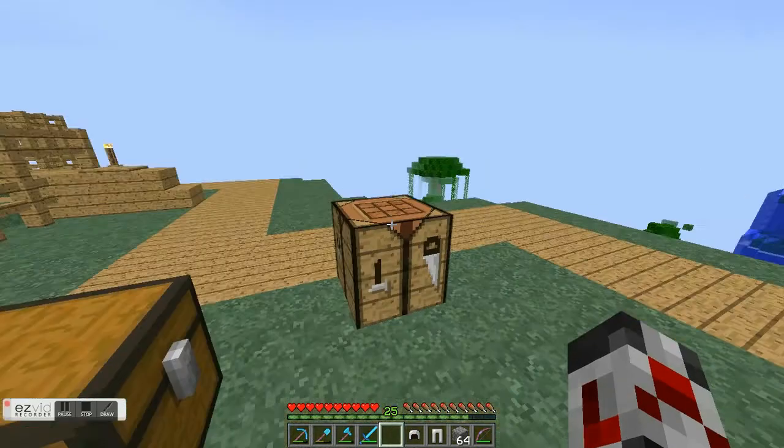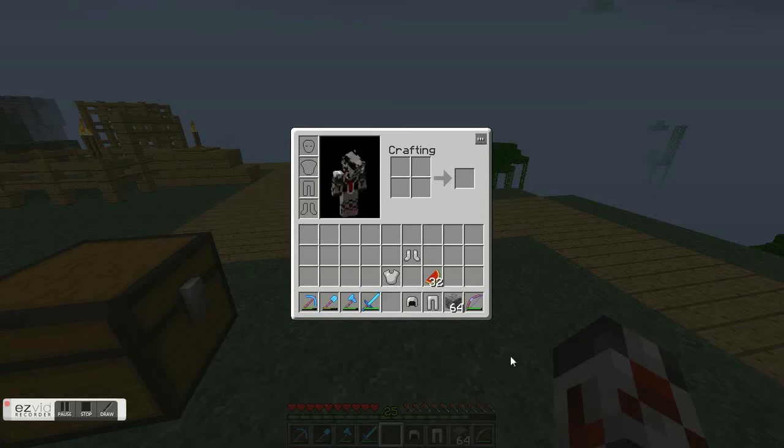Now, to sort your inventory, you basically hit the R key. And boom, there's everything at the top left. And if you have things of the same item type in multiple stacks and hit the R key, it'll put them all together for you. That's pretty neat.